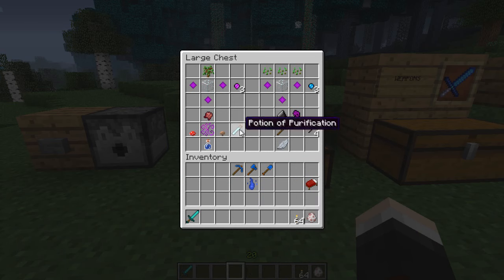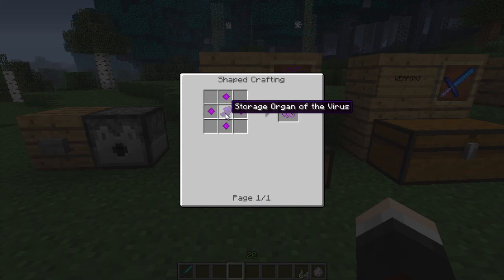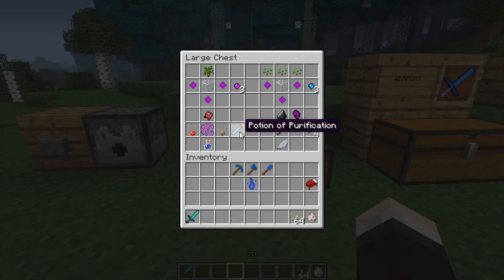Up here we have the potion of purification. I believe this will start to heal you - it's like a potion just to get some hearts back. You need a fermented spider eye, a virus sprout - which is crafted through a storage organ of the virus and some virus seeds. This organ is actually from one of the bosses, but that is because this potion is pretty powerful - it will heal a lot of hearts. And then you need a red mushroom and a water bottle to craft it.